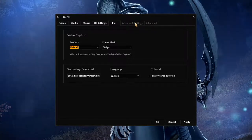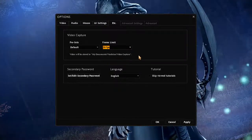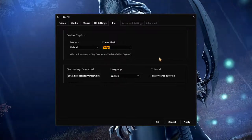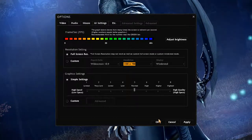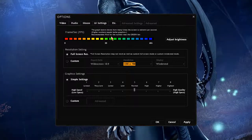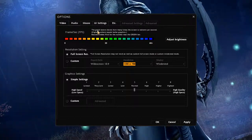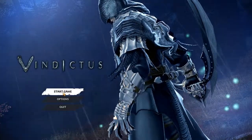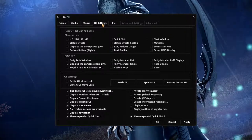And those are two features that I don't have: advanced setting and advanced. Preset frame limit, we can go up to 60 - actually I'm not sure why. Maybe it's in-game frame video capture, I don't know. I should have 60 FPS right now. I always have 60 FPS in this kind of game. I don't see a field of view tab either, maybe later.